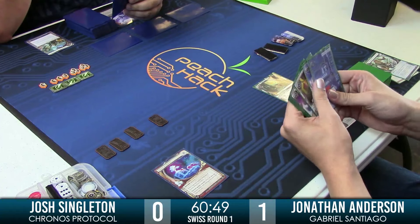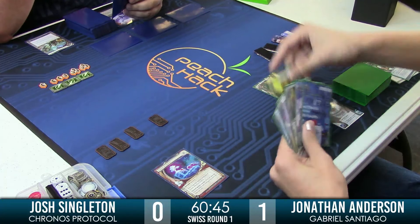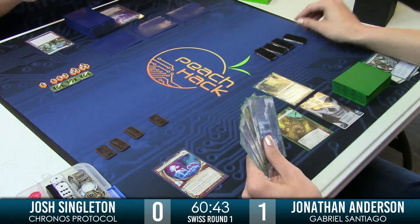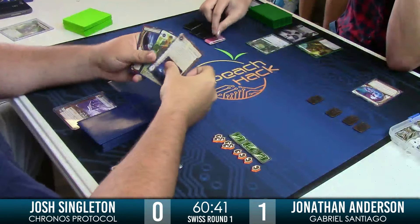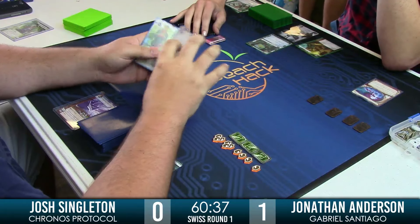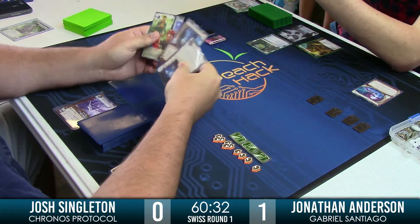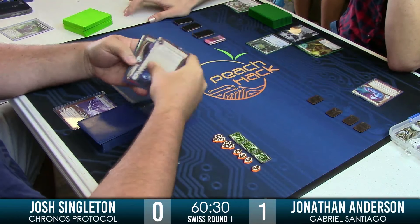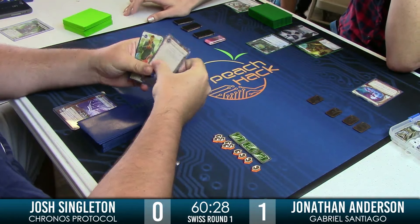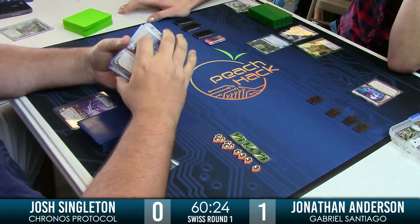Look how much money Josh has — that's pretty nice for him. Jonathan is definitely eyeing that, but can't really strike until he gets a breaker online. It looks like it's just set up on Jonathan's side — drawing, installing free cards. And that Cortex Lock there could actually be pretty brutal with the amount of MU he's got. Really nice card. Definitely just great value for any Jinteki player.